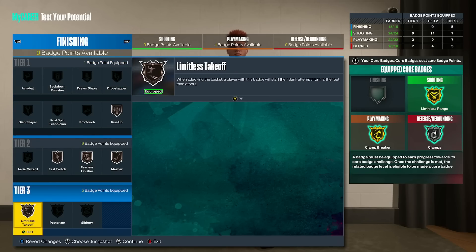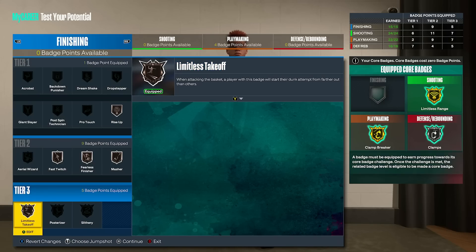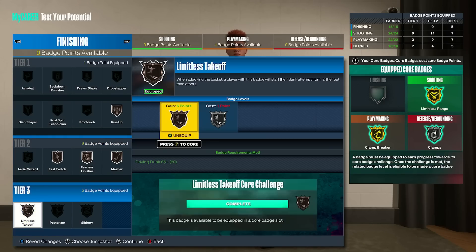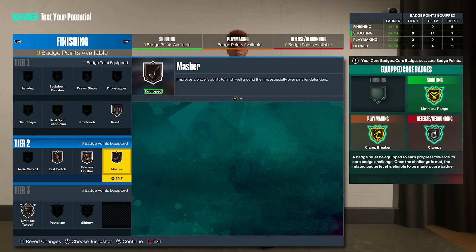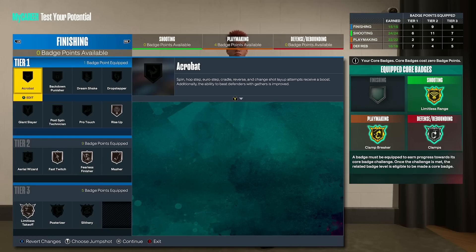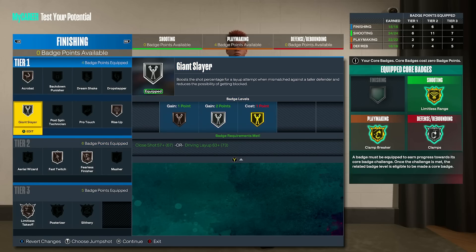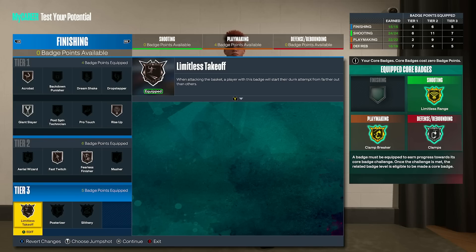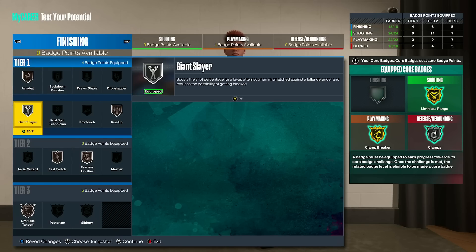Let's talk about badges. We need to add one finishing badge point for silver limitless takeoff, and from there we can run all types of bronzes — bronze fast twitch, bronze fearless finisher, bronze masher, and bronze rise-up pertaining to standing dunks. Masher makes sense considering he's 6'8, even if he has a 6'3 or 6'1 on him. If masher ends up being useless, we could just go with aerial wizard or acrobat paired with a couple bits of giant slayer. We won't core badge anything in finishing since it would only get us bronze poster or slithery anyway.